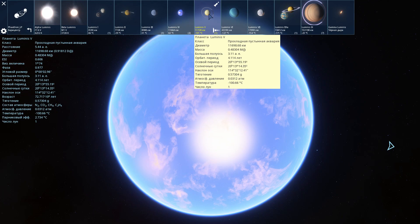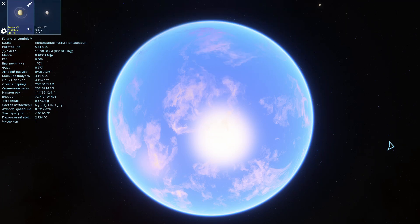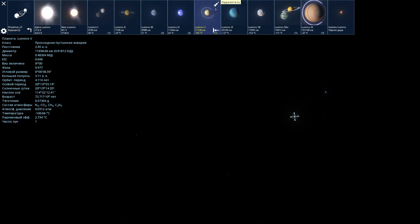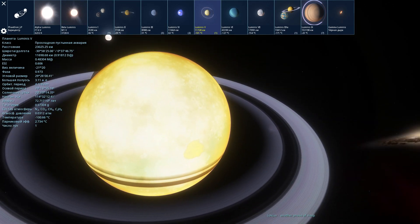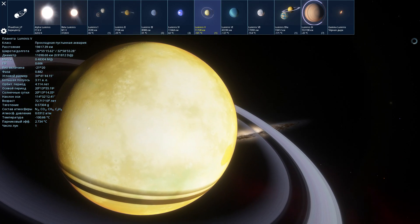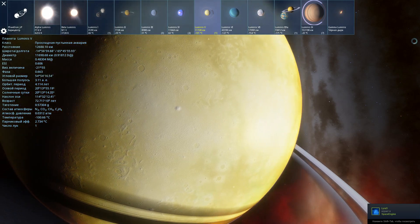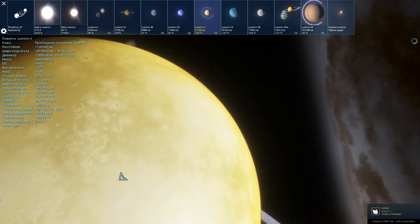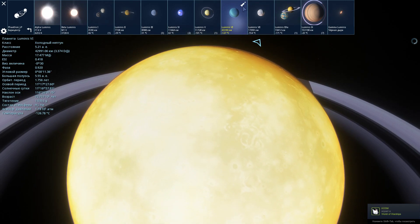Далее у нас четвёртая планета от Альфа и Бета — Luminis-5. Также имеет одну луну. Прохладная пустынная аквария. Температура минус 100 градусов по Цельсию. Что-то напоминает спутник Титан у Сатурна. Безвоздушная пустынная аквария — ничего интересного.